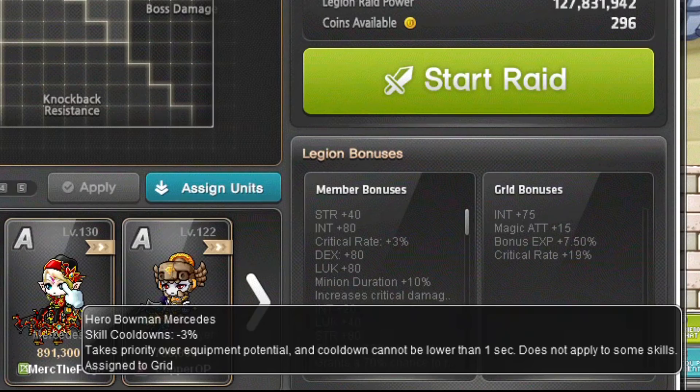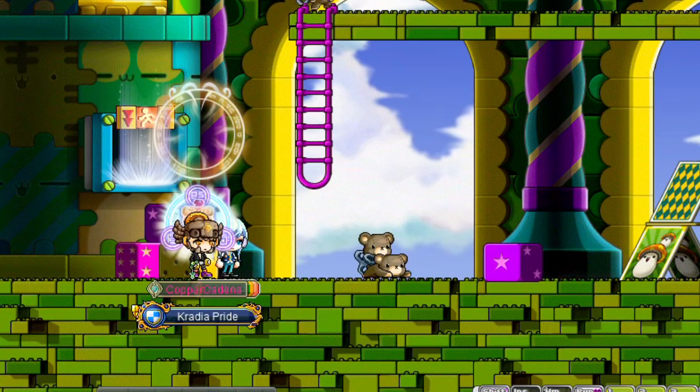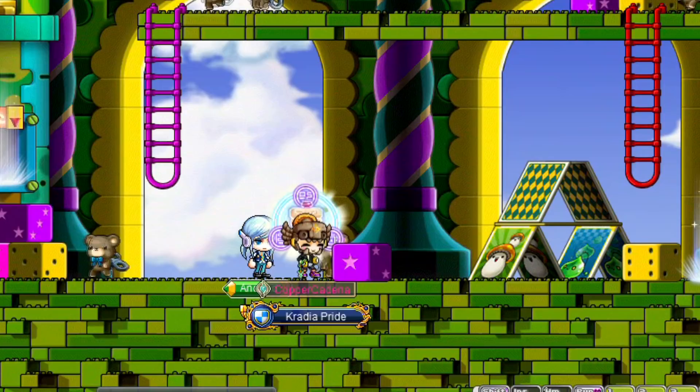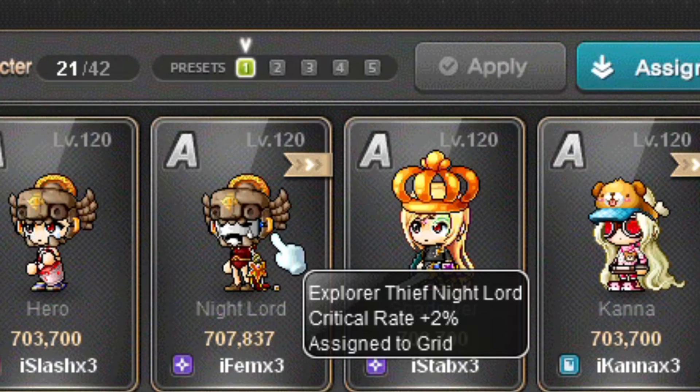Mikhail, the Warrior of Light, has a link skill that gives your character 100% stance so you won't be knocked back when hit. It has a 180-second cooldown and at max level 3 it lasts for 130 seconds. It's a decent link skill to have when playing a class that doesn't have 100% knockback resistance. Mikhail's Legion effect increases HP by a fixed amount, again mostly great for Demon Avengers and Kanna. Nightlords have the same link skill as Dual Bladers and Shadowers, and their Legion effect increases crit chance, which is great for all classes that don't have 100% crit rate.